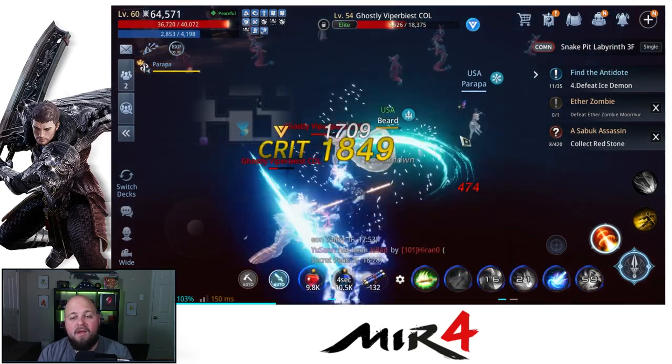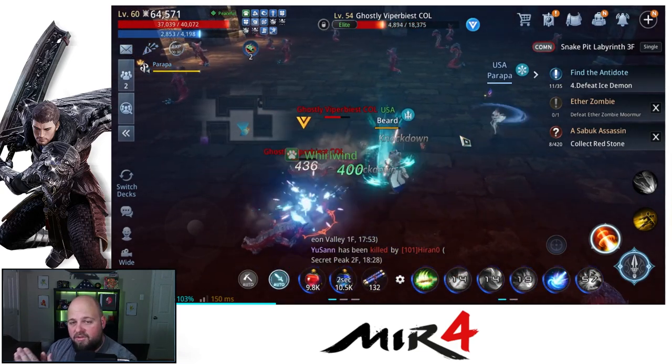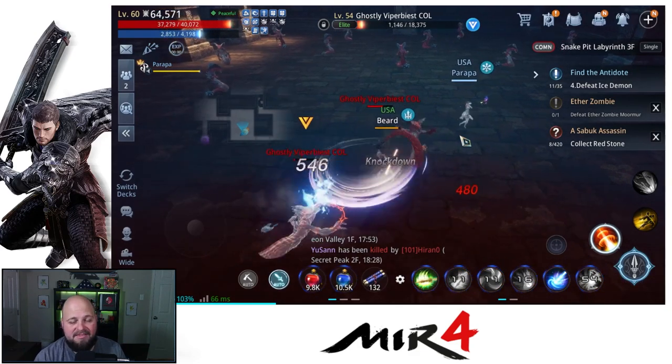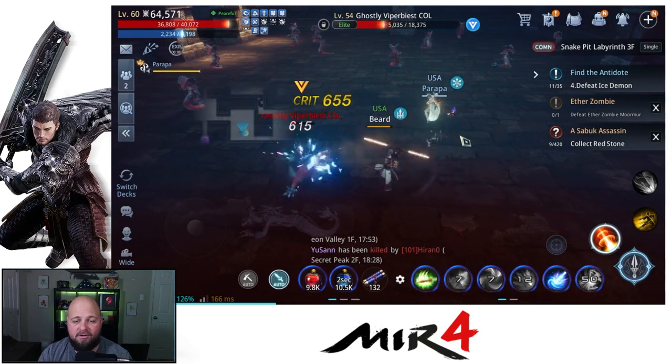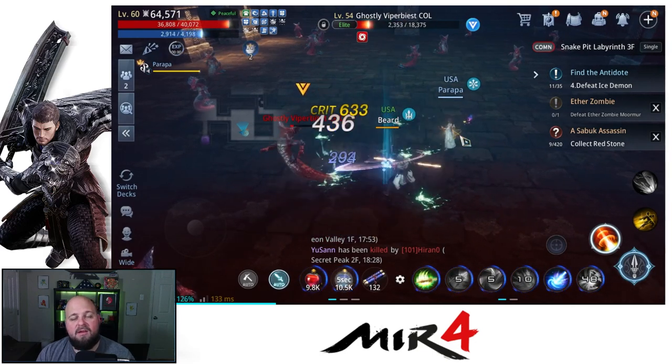We'll be sitting here for a while. Make sure you're strong — these are level 54 enemies. I recommend a team to make it go quicker, otherwise you're gonna be here for a very long time.